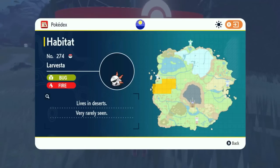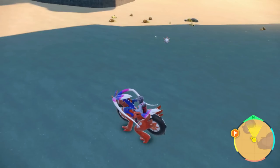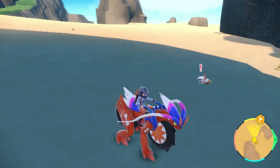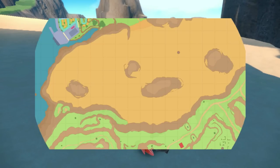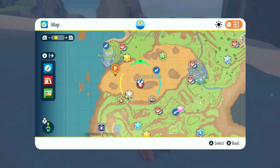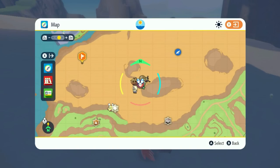The next Pokémon on the list is Larvesta. Larvesta can literally be found anywhere in the Asado Desert. It's a huge, wide-open area of the map, so you can just run fast if you've unlocked the dash on your Pokémon. You can evolve it into Volcarona, or catch a Volcarona later in the game in an area like Area 0.